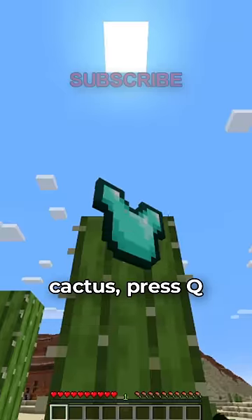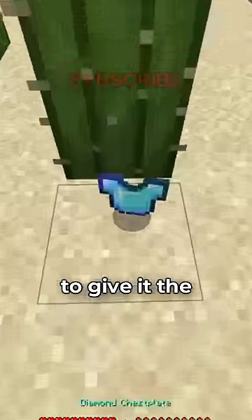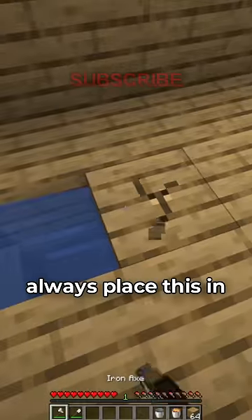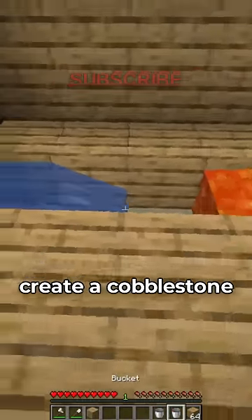When looking at a cactus, press Q while holding a piece of armor to give it the Thorns enchantment. When making a house out of wood, always place this in your house to create a cobblestone generator.